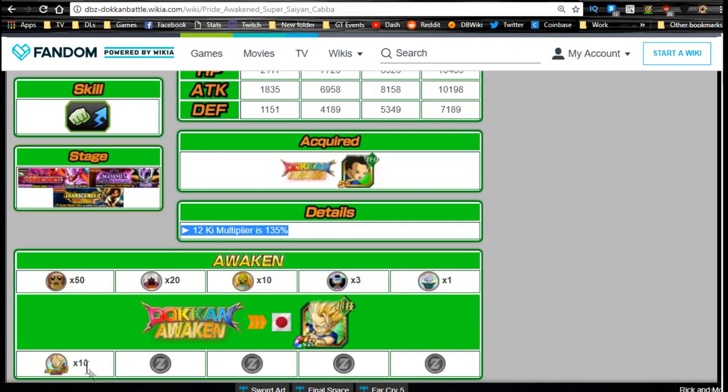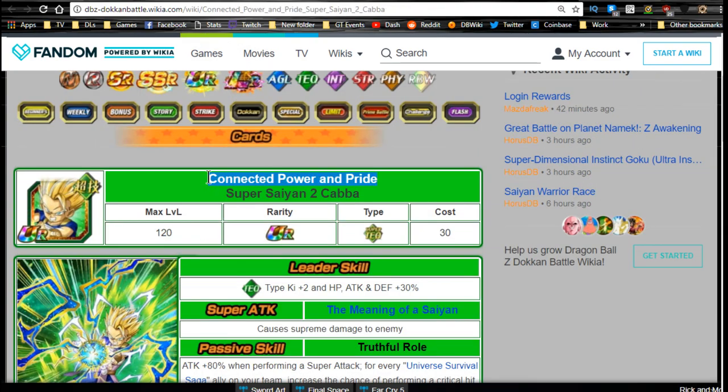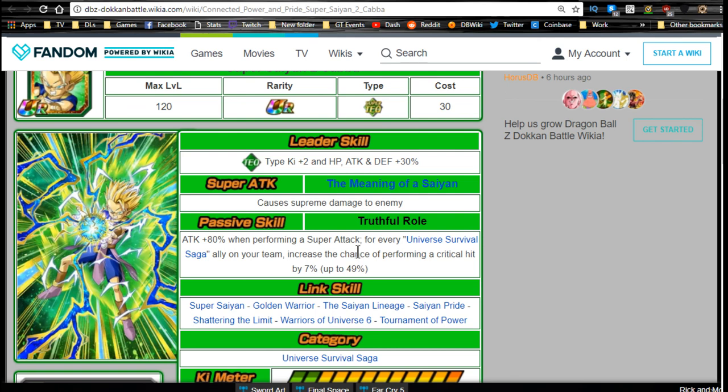SS Kaba now Dokkan Awakens into 'Connected Power and Pride' Super Saiyan 2 Kaba using 10 of his medals available on stage 6 Saiyan Oath. His leader ability is tech type key +2, HP/attack/defense +30%, with supreme damage super attack 'Meaning of a Saiyan.' His passive, 'Truthful Role,' gives attack +80% when performing a super attack, and for every Universe Survival Saga ally on your team, increases critical hit chance by 7% up to 49%.